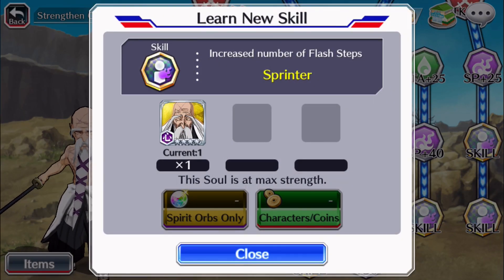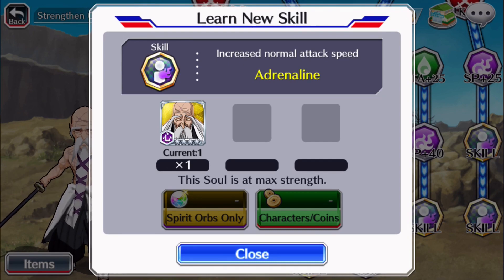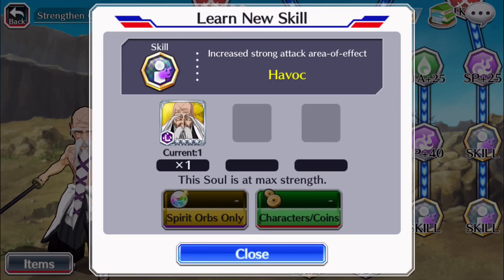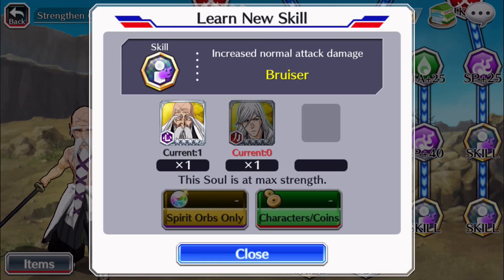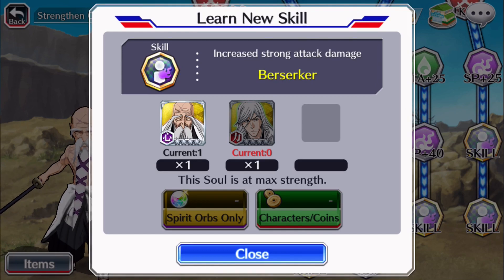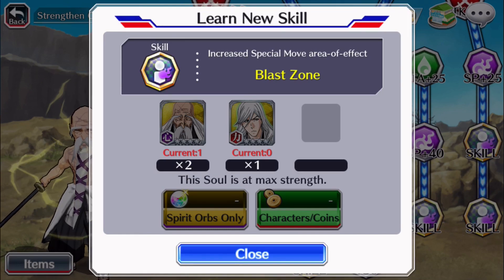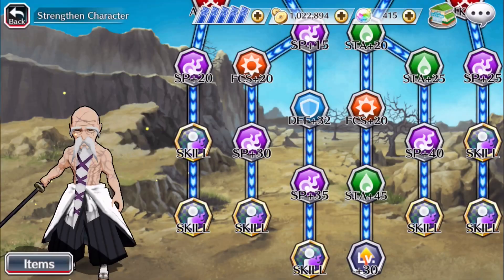Sprinter, of course — every character has this, it just increases flash steps by one. Adrenaline increases his normal attack speed, which was much needed since he had sluggish speed back in the day. Havoc increases strong attack area of effect. Bruiser increases normal attack damage — a plus potential NAD build there. Berserker increases strong attack damage — potential SAD. Blast Zone increases the area of effect of his special move. Long Reach increases his normal attack area of effect.